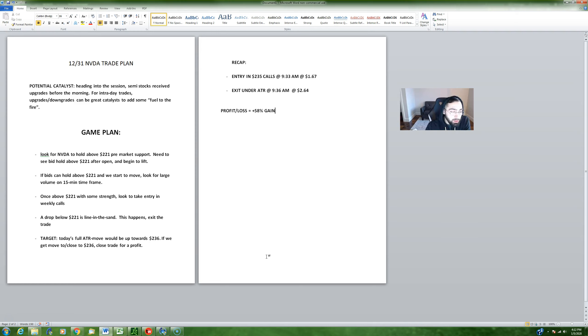If we could confirm on the tape that we had strength above 221 and good volume out of the open, the game plan was to take some entries in the weekly calls. I'm a fan of keeping losses small — if I take an entry above 221 and at any point we're dropping below that level hard, I'm taking that position off for a loss.